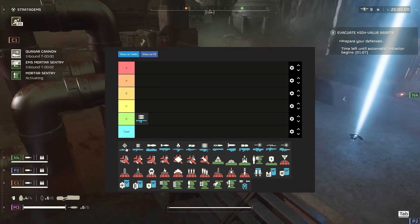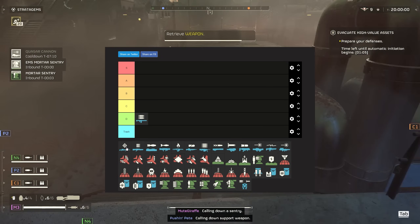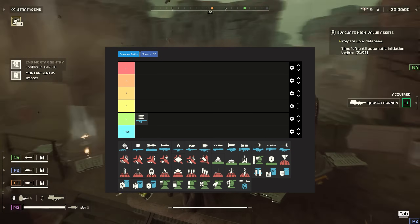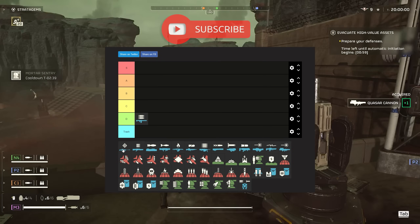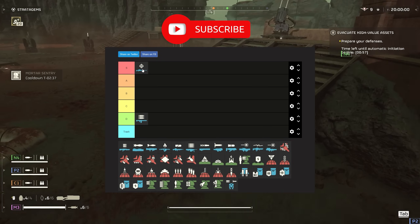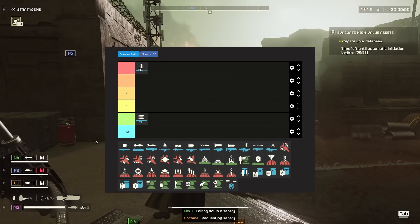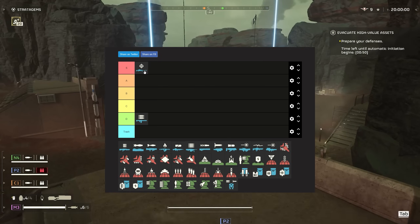The anti-material rifle — personally, this is one of my favorites against the bots. You can one-shot most devastators, you can two-shot hulks if you get them in the head. It is just amazing. I'm going to give it S tier. The only downside is that its scope is sometimes inconsistent with where the bullet goes, but other than that, this thing is just amazing.